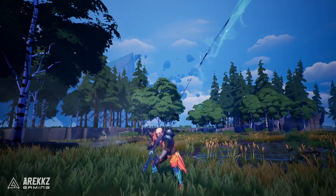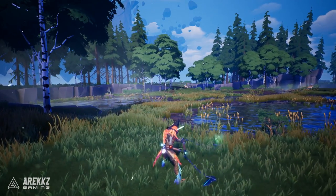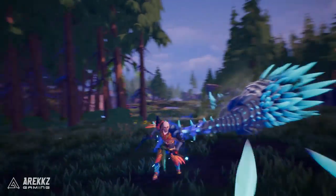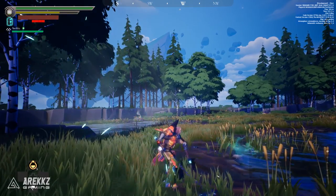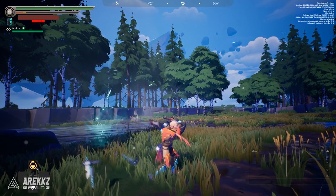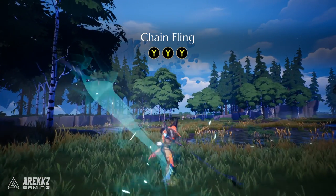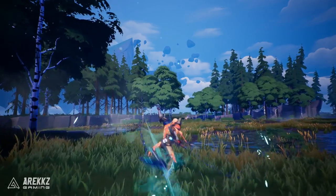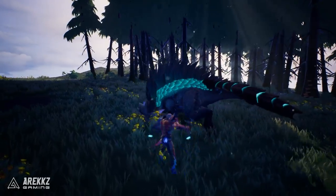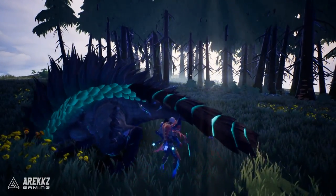Your Y button attacks are your ranged attacks, taking full advantage of the chain component of your weapon. You have relatively good reach with these and while they don't do as much damage as your X attacks, they're great for attacking monsters at a safe distance — or against something like Quillshot, you can use them to sever his quills. Each of these attacks consumes stamina, so be careful: if you run out you can't dodge, putting yourself in a dangerous predicament. You can chain three Y attacks together for the Chain Fling combo. Additionally, these ranged attacks are also your elemental attacks, so if your weapon has a certain type of ether, these are how you'll dish out that damage — working them into your combo is a vital part of your Chainblades strategy.